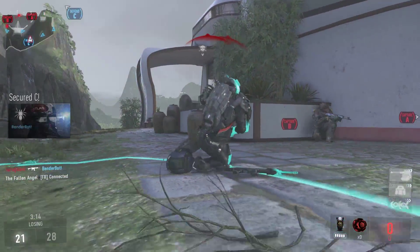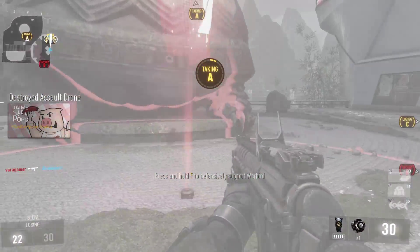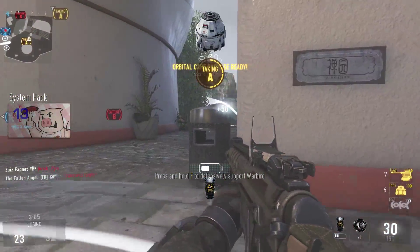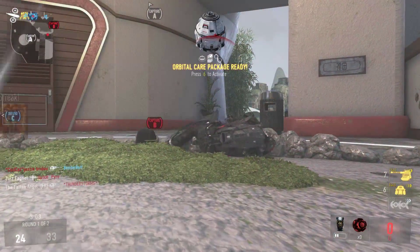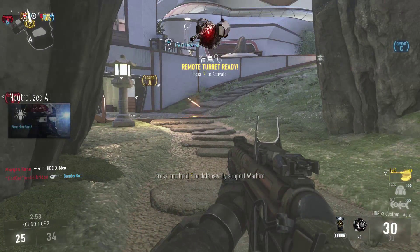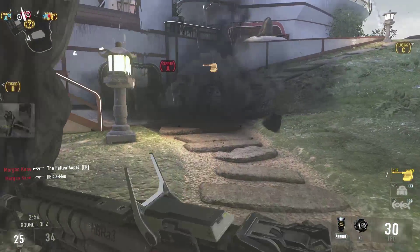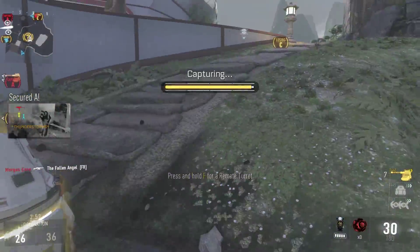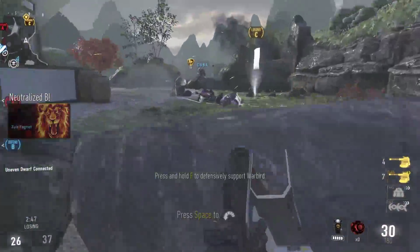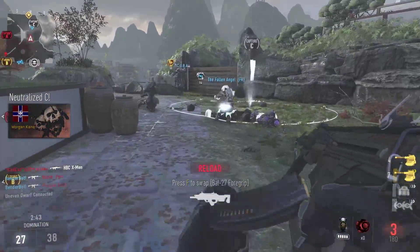Warbird decloak sequence activated. Warbird assistance requested. Friendly Goliath online. System hack. Enemy equipment has been disabled. Securing Alpha. Enemy taking C. Orbital care package on standby. Friendly Goliath on the ground. Warbird support requested. Marking care package. Remote turret ready for deployment. Enemy has Alpha. Losing C. We lost Charlie. Speed secure. Losing speed.